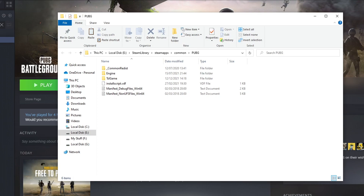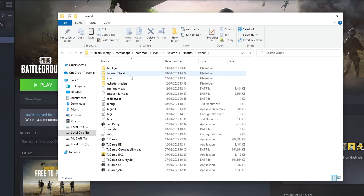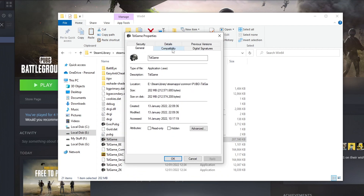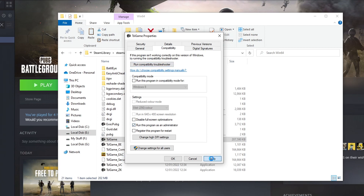Go into the TslGame folder, then Binaries, then Win64, and scroll down to find TslGame. Right click the .exe, go to Properties, select Compatibility, and tick Run this program as an administrator. Press Apply and OK, then launch PUBG again and see if that resolves the issue.